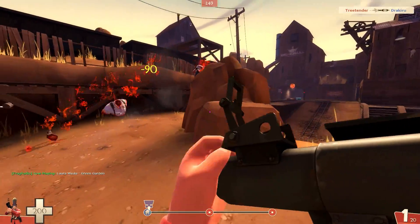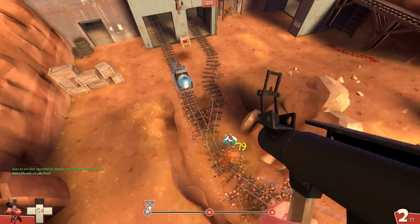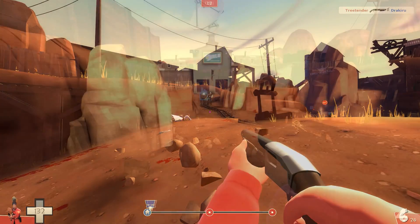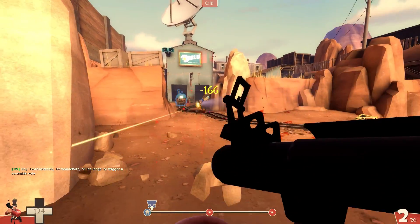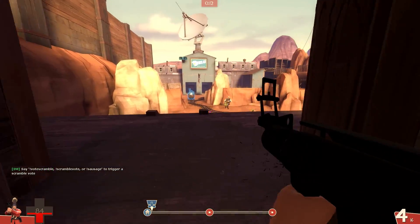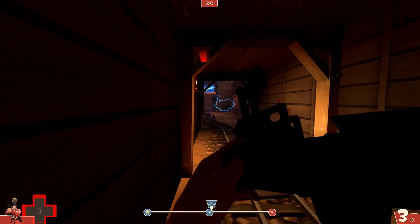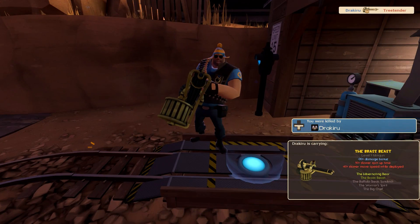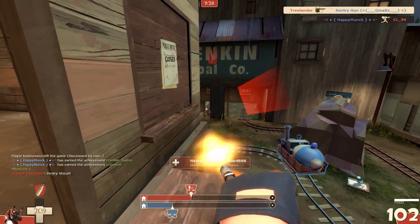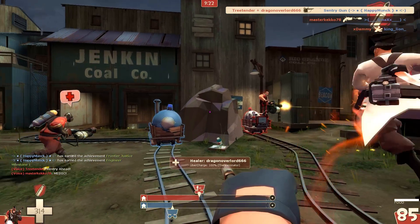Then I also know that he has somewhere between 15 and 20 health left. He also has regeneration, so I need to account for that. But I do know about how much health he has left, so I know I might take out my shotgun and try to finish him off. Similarly, if I'm fighting as a soldier versus a heavy and I only did about 100 damage while getting lower on health myself, then I know I should retreat and get health back. That's why you enable damage numbers — they offer strategic value. You can assess the situation based on how much health your opponent has left and how much health you have left.